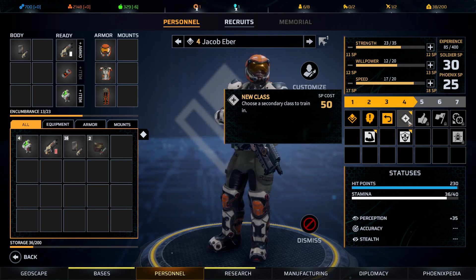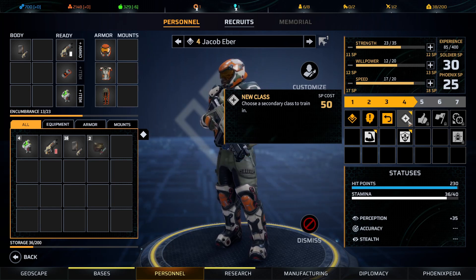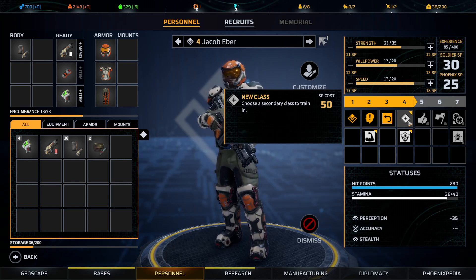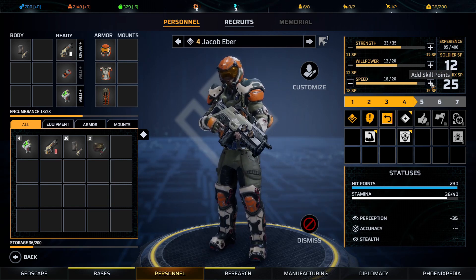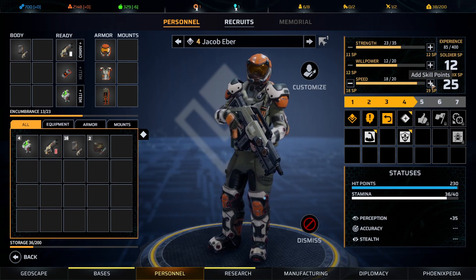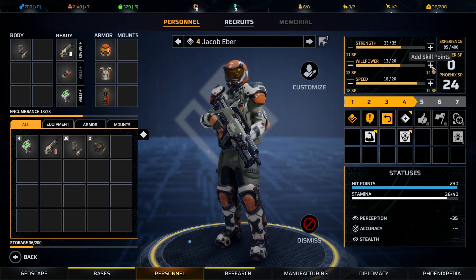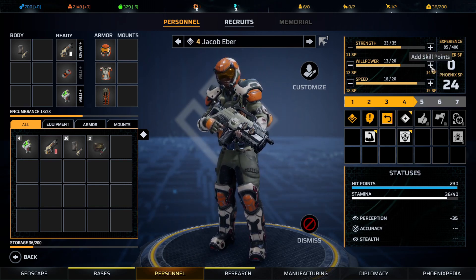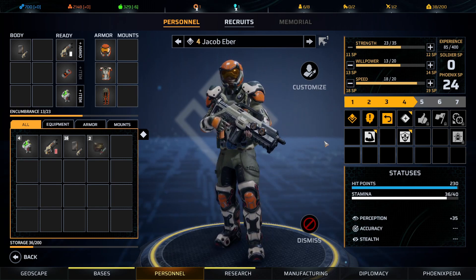So instead what we're going to do is increase his speed to 18, bring his willpower up, and we'll leave it at that.